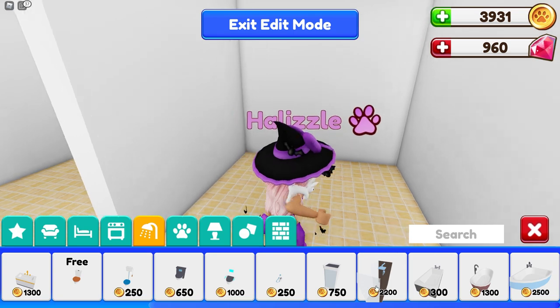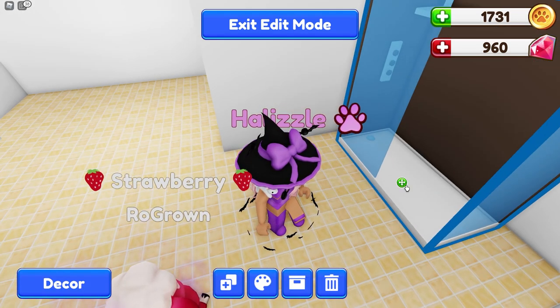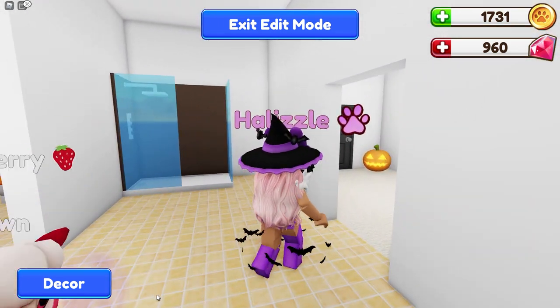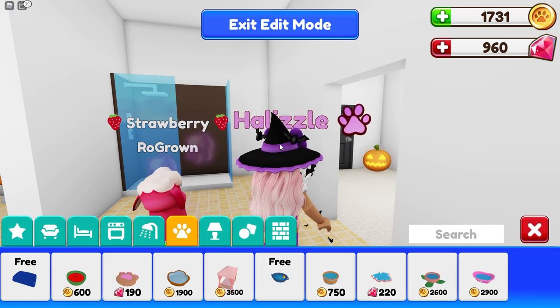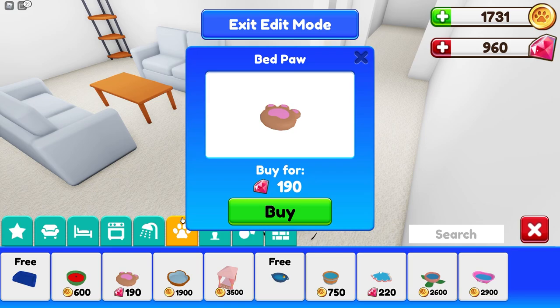Oh girl, look at the shower! This one's pretty nice. I'm literally spending all my money — you know what, it's worth it. I want to see what this looks like. That is a nice shower guys. I look at me over here obsessing over the shower. I also want this bed right here because it's cute.